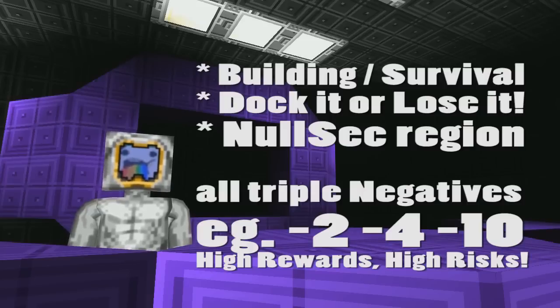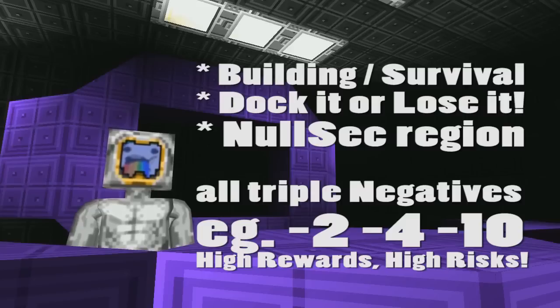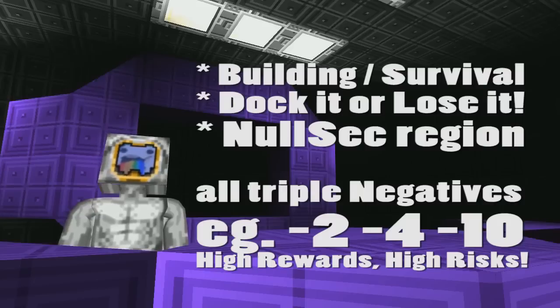Nullsec is our lawless area of the game. Anything with three minuses — so minus-minus-minus, like -1, -10, -100 — that's nullsec. For example, -1/-100/-50 is not nullsec. We've designated roughly a cube of space: if you're in a triple-negative system, you risk losing your ship, because there are special imported sectors rich with loot.